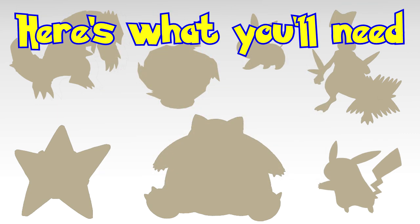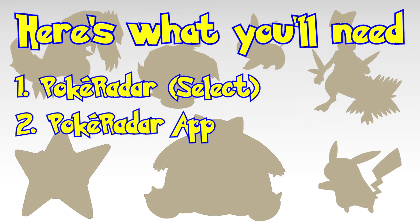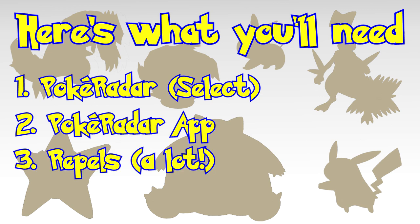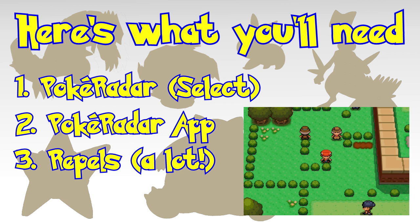First of all, you're going to need the following things. The Pokeradar, which is registered to the select button on the Nintendo DS. The Radar Checker app from Professor Oak at the Power Park. A number of Repels — don't skimp on the amount you bring, as you could be here a while. If you're short on money, there's an old rich couple just outside of the trophy garden on Route 213, which will gift you a lot of money if you have the Amulet Coin equipped.